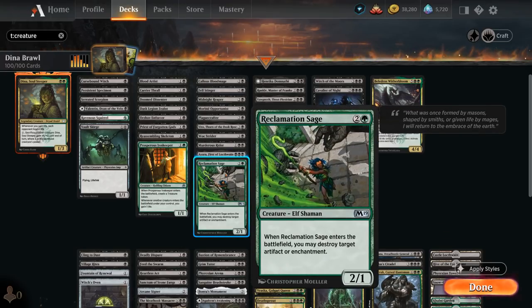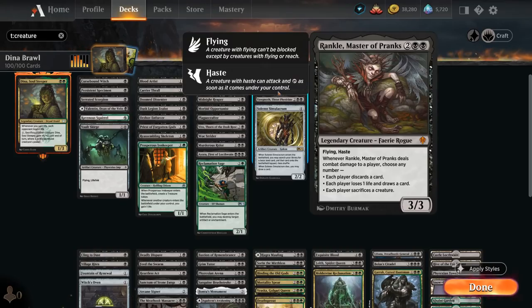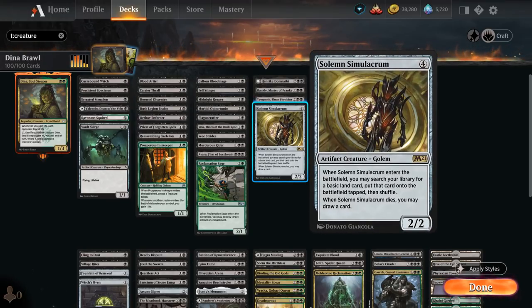Reclamation Sage is one of the few green creatures — when it enters it can destroy an artifact or enchantment. At 4 mana, Henrika can be a nice sacrifice engine, making each player sacrifice a creature, drawing a card at the cost of 1 life, and eventually transforming into the Infernal Seer — a nice 3-4 flying Deathtouch lifelinker that can pump our creatures. We've got Rankle, another sacrifice engine that when it hits the opponent can make each player sacrifice a creature, or draw a card at the cost of 1 life, or discard a card. Yawgmoth can sacrifice creatures by paying 1 life to put a minus 1 minus 1 counter on up to one target creature and draw a card, and can also discard a card to proliferate — adding more minus 1 counters to opposing creatures — and has protection from humans. Solemn Simulacrum can ramp when it enters and draw a card when it dies, so we don't mind sacrificing it either.